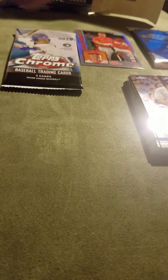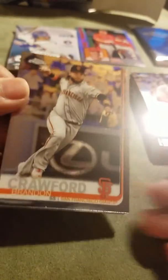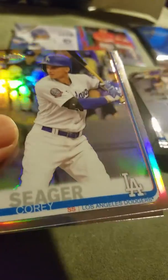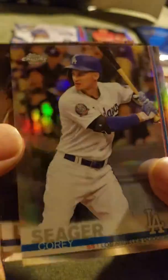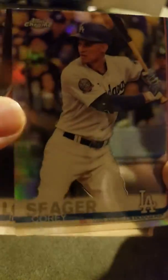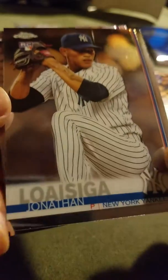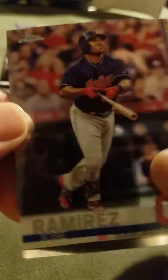Getting towards the end here - be nice to pull an autograph or something like that, but you know, reaching for the stars. We have Crawford, nice prism type. Seager, Loisa - who's been injured I think - and Ramirez.